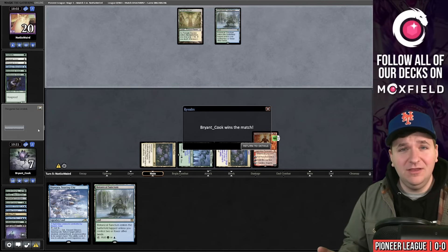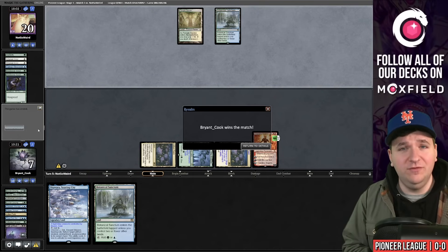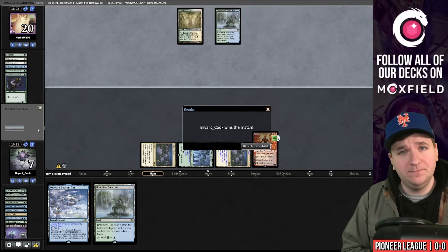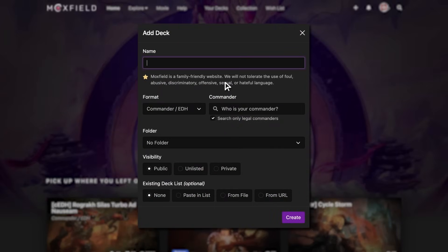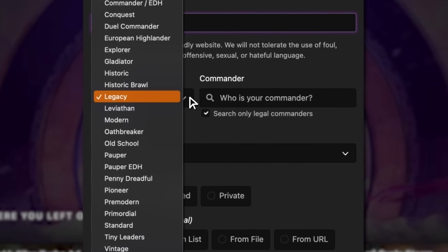Moxfield.com is the easiest way to build a Magic deck online. They support over 30 formats including Legacy and eternal formats, with text view, individual cards, mana value, and card price views. Features include card tags, collection tracking, Scryfall search, deckless feedback, light and dark mode. Follow me on Moxfield to stay updated on all my decks.